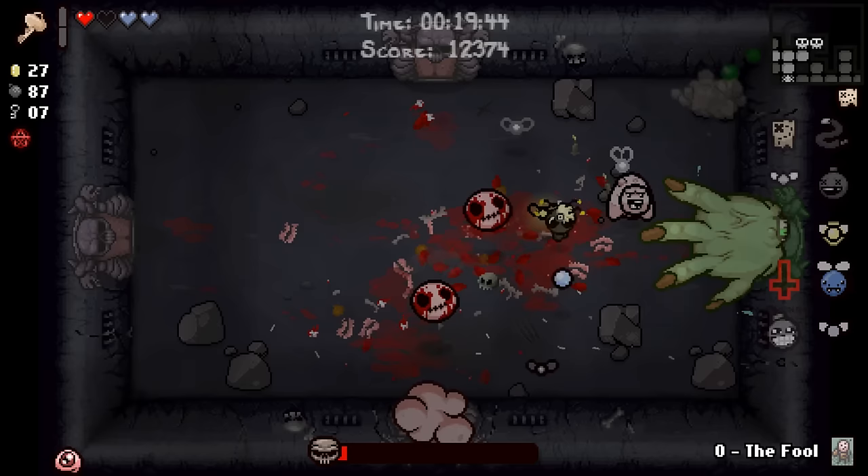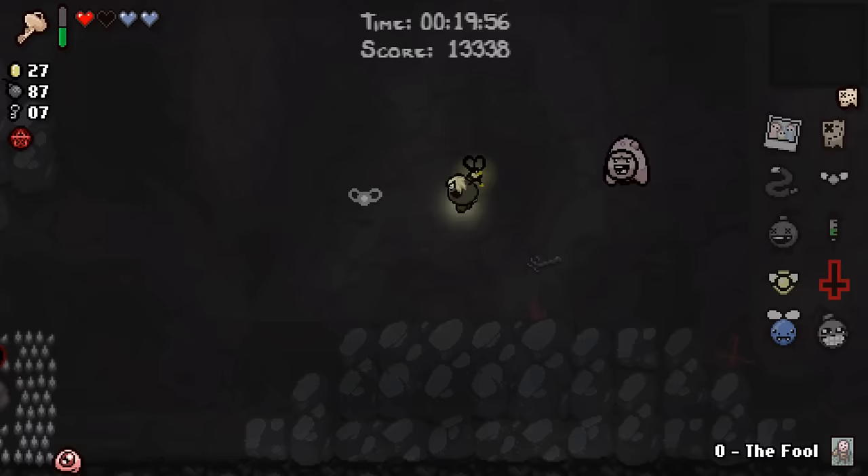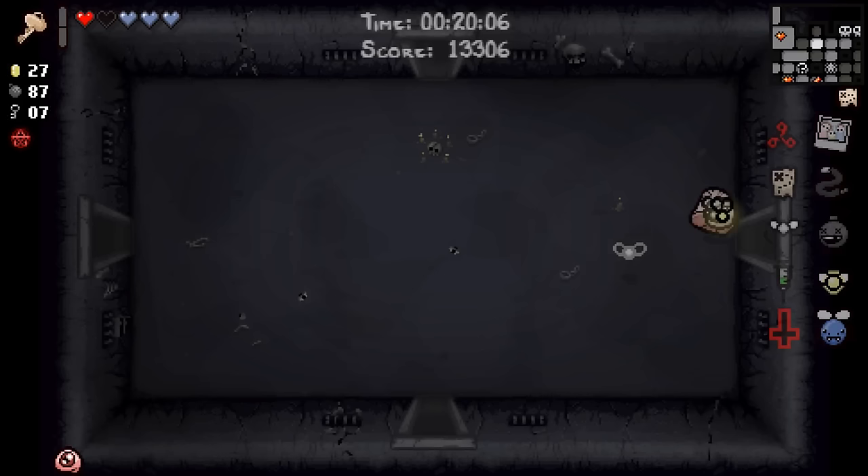Okay, we're taking an item. The Mark, Scatter Bombs, Mom's Contact, Contract from Below — these are all good. I kind of feel like you might want to go for the Bombs, hilariously enough, because we have 99 of them. But instead I'm gonna go the more traditional route — I'm gonna take the Mark. That was just for show right there.